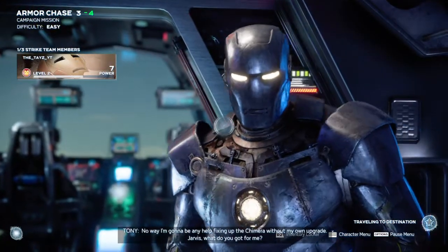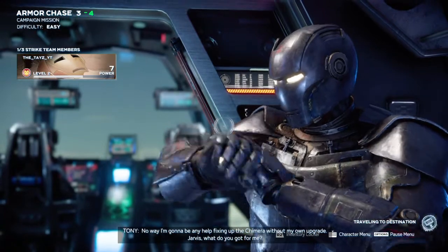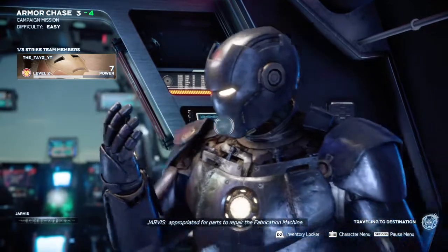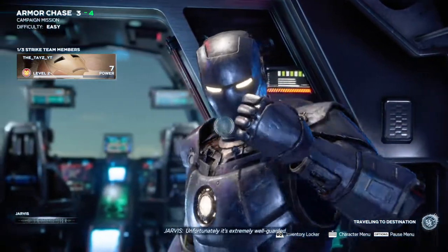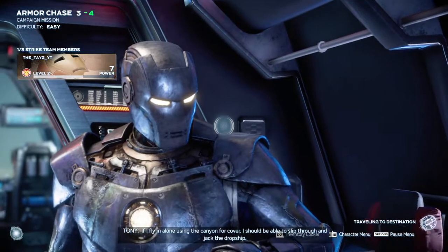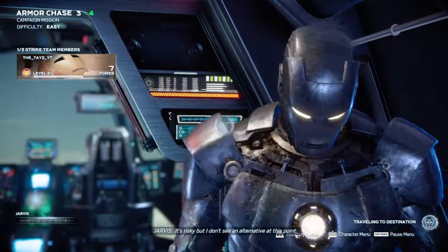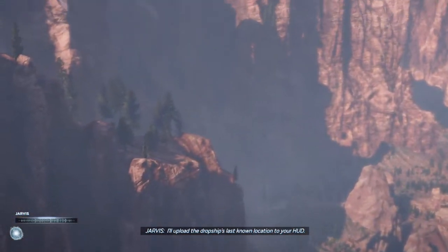First stop — I'm not going to be any help fixing up the Chimera without my own upgrade. Jarvis, what do you got for me? AIM is moving an experimental dropship which could be appropriated for parts to repair the fabrication machine. Unfortunately it's extremely well guarded, but AIM's local defenses are designed around a large-scale assault. If I fly in alone using the canyon for cover, I should be able to slip through and jack the dropship.